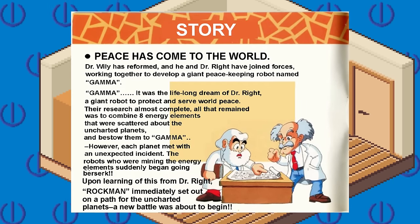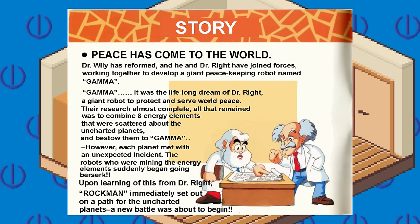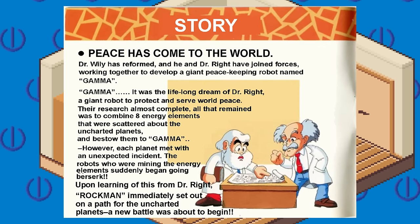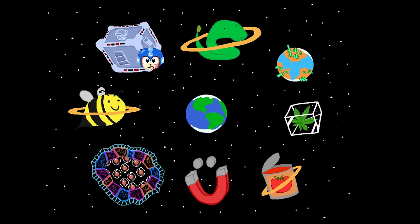Basically, Dr. Wily is a good guy now, and he and Light are collaborating on a giant peacekeeping robot named Gamma. In order to power Gamma, they need to collect energy from 8 different planets. You're telling me that each of these stages are actually different planets and Mega Man is just zooming through space to each one?